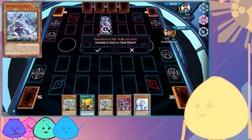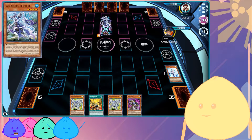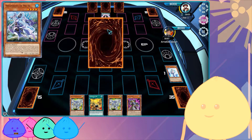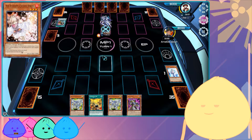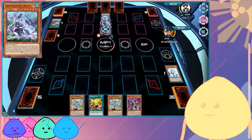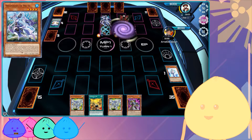Swordsoul — what did I do again? I'm gonna go and Veiler the Moye, negating Swordsoul so they can't extend. Oh snap, Prosperity. Ash, no. Oh snap, there it is — Swordsoul DPE. Yikes.